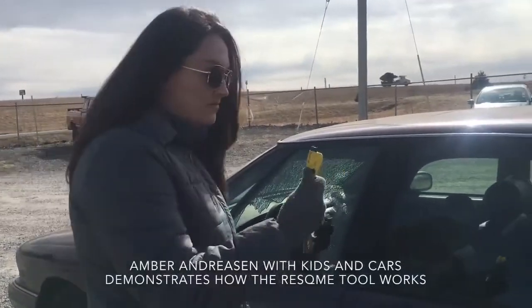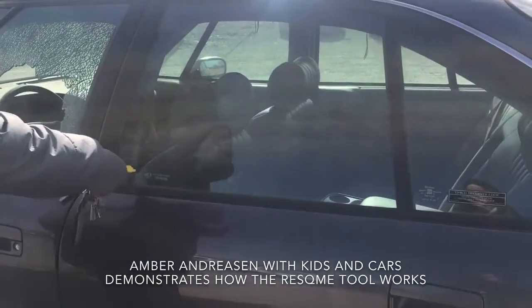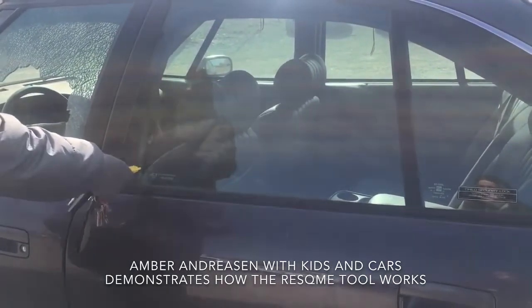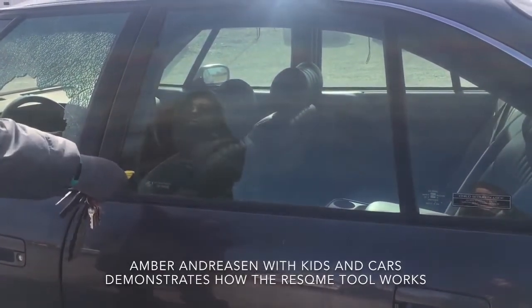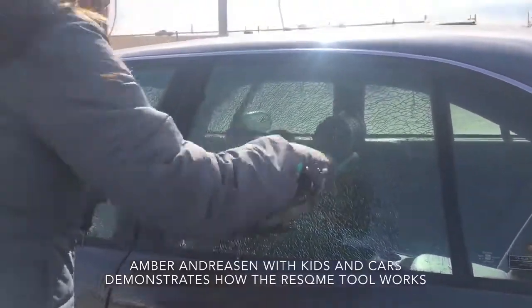We're going to break the window of this car with the Rescue Me tool. All you do is take the spring-loaded hole punch, put it in the bottom left corner because that's where the window is the weakest, and you just push — and the window is broken out, and then you can escape.